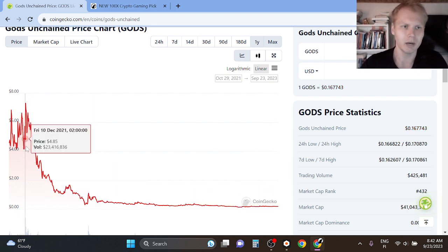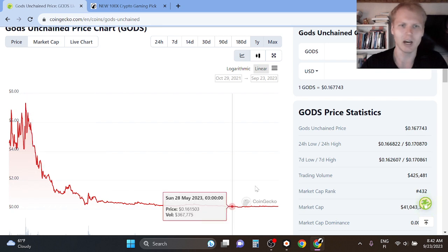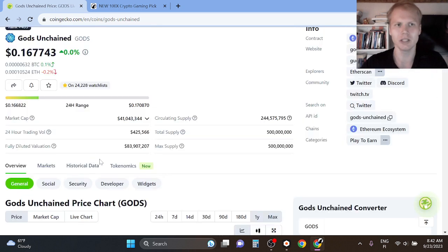The last all-time high was around $7, so 10x from here is $1.50. I think this can go anywhere between $1 to $10 in the next bull run fairly easily.